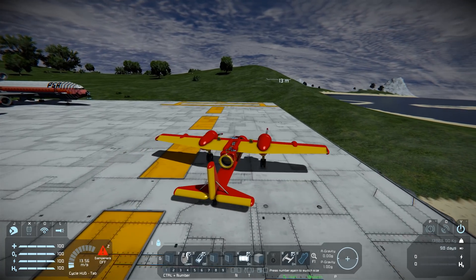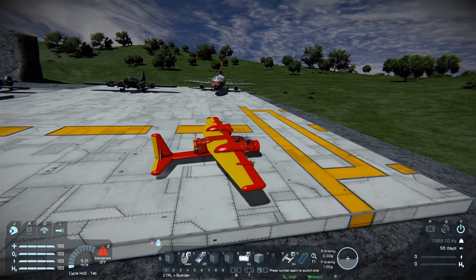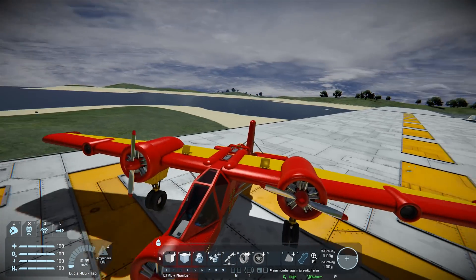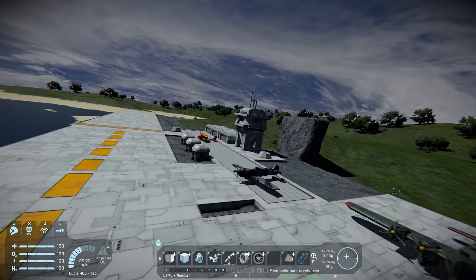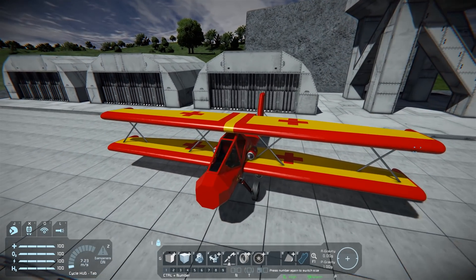So there's one of his planes that is designed just so you can test out, and it pretty much uses his blocks in full. His blocks behave differently, react, and create lift where necessary. Over here we've got another one — this is of course more wing surface due to it being a biplane.